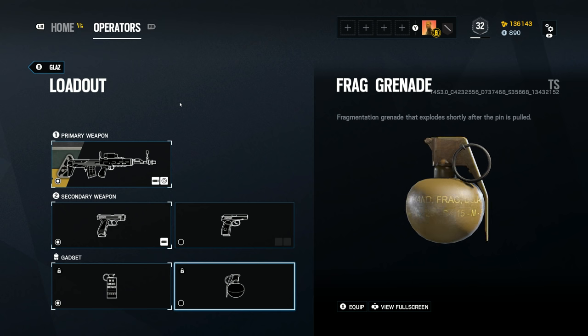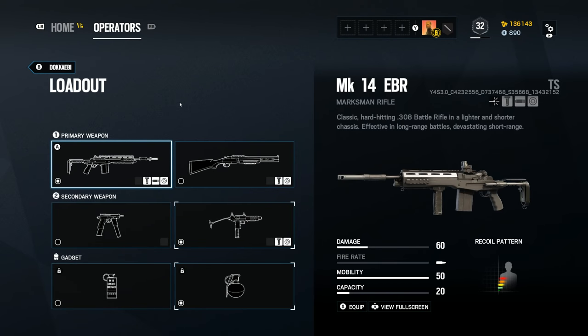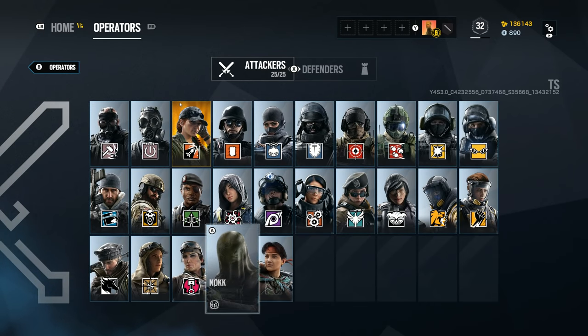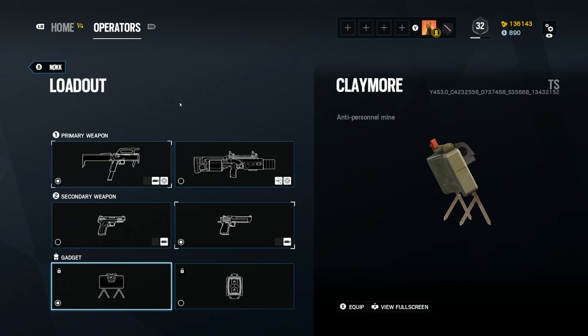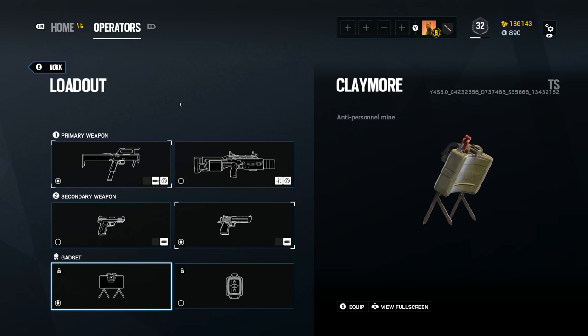With more powerful shields on defence, hand grenades become a key attacker counter — which is exactly why Dokkaebi is losing her stuns and Glaz his Claymore, and they are both getting hand grenades instead. Nokk is the final operator to see a secondary gadget switch, losing her stuns and getting a Claymore instead. As for the reason behind that particular change, I honestly have no idea — if you have a theory, leave it in the comments below.